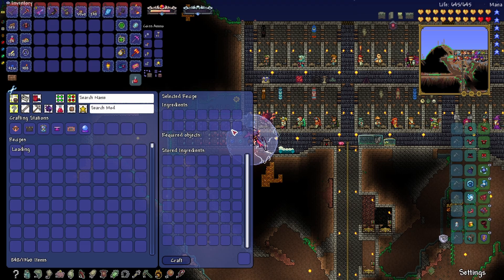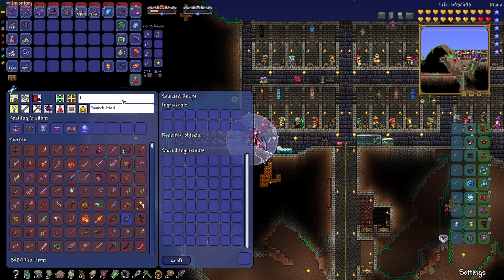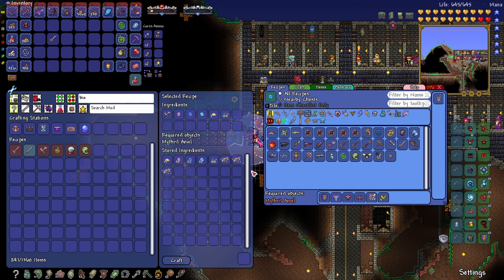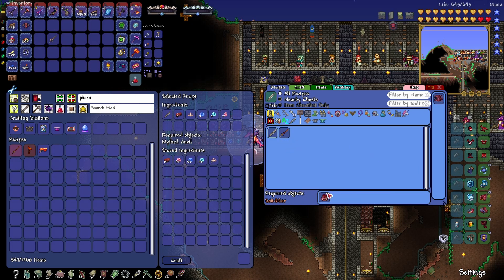Now that we got these, we can just throw everything back in and craft. We can make the biome blade, but we can't because we need pixie dust - we can buy some. We got the biome blade. The phoenix blade needs cursed flames or ichor. We don't have the breaker blade - we need a Wall of Flesh treasure bag. Got one platinum easy. But the breaker blade still needs a solidifier, which we can't get, so we'll do that later.